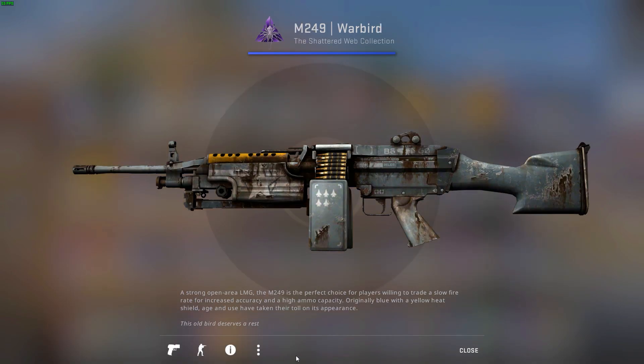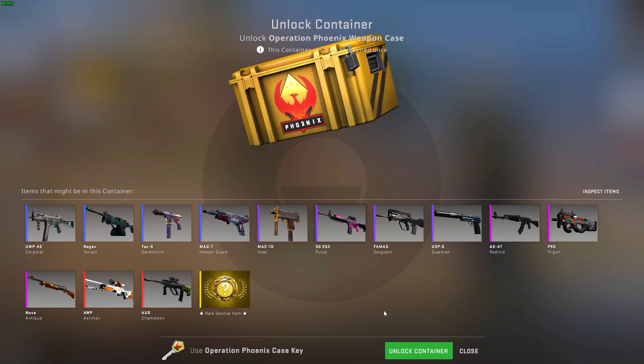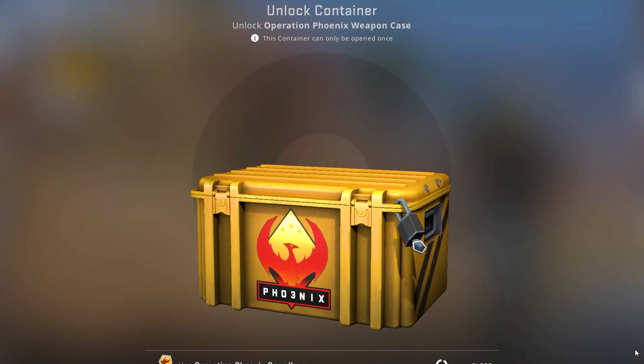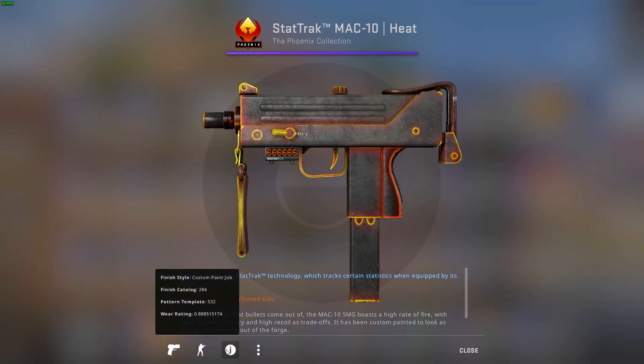Next case will be the Phoenix case. Of course we're looking for a Karambit from this case. Will it happen? We'll find out in about two seconds — one, two — nope, that's another purple StatTrak. It's battle scarred, no no no.